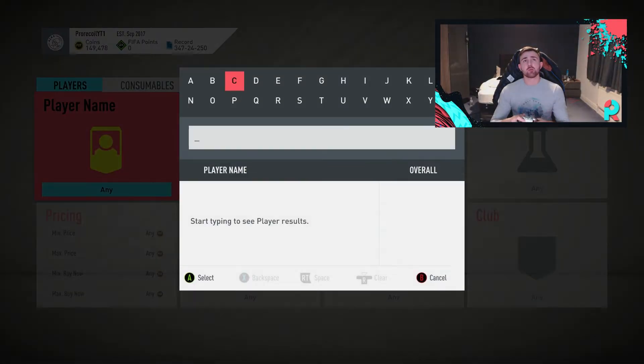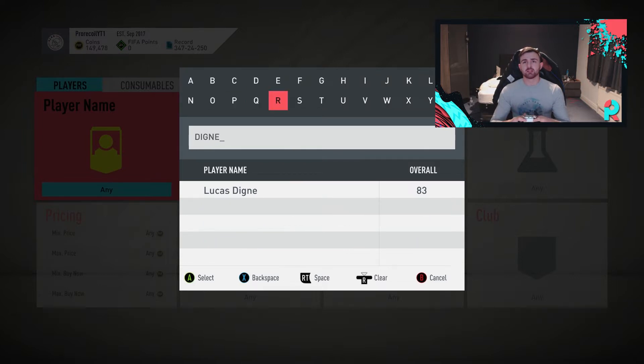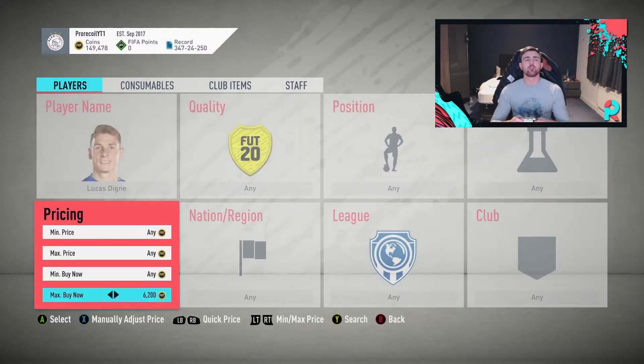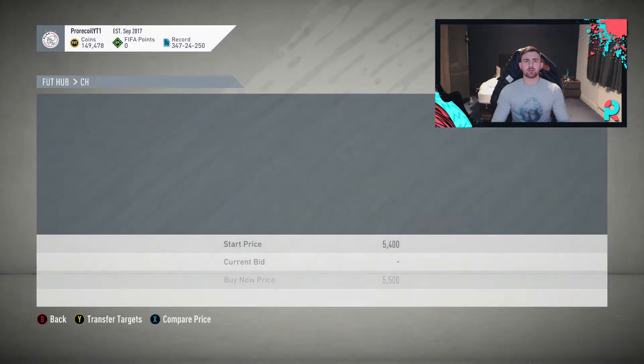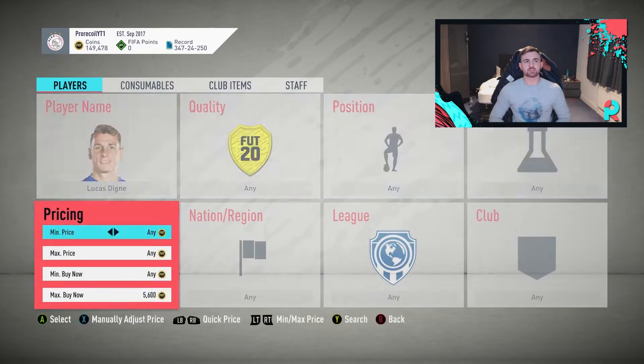So the three players I'm touching on today — some of them you may have seen before in my videos. What I'm going to do is snipe one of each and then show you the mass bidding techniques we're going to be using. First of all we're looking at Digney, someone who is phenomenal to snipe in this game — he will always be undercut. There was a time when I did about 10 minutes and made about 30k.